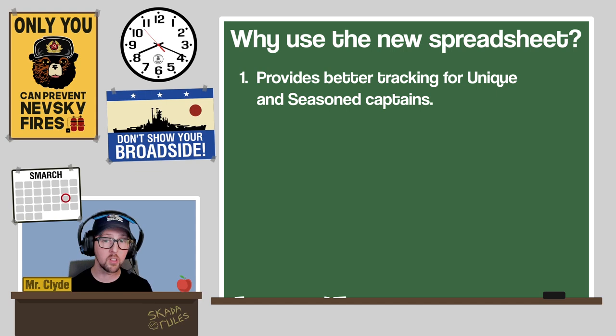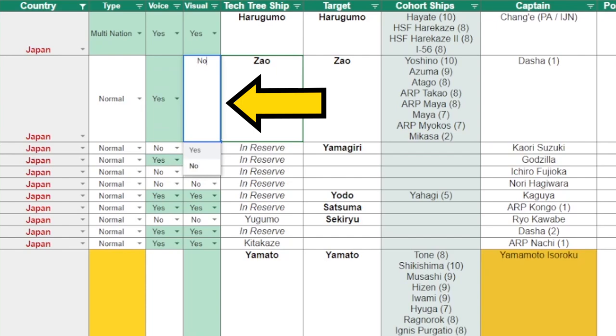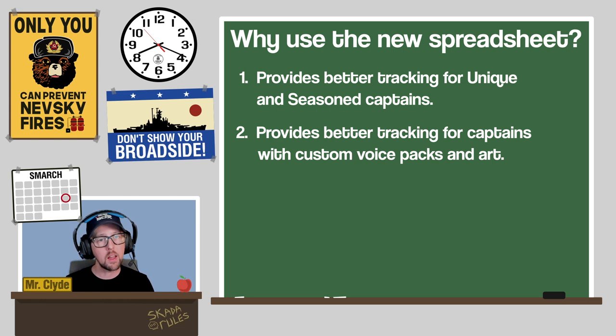The new sheet also provides better facilities for tracking whether your commander has a custom voice pack or custom artwork. There's a column where you can select yes or no for both attributes, and if you select yes, that cell turns green. They don't have a combat advantage like seasoned and unique commanders, but some players really like focusing on grinding those captains up to 21 points.